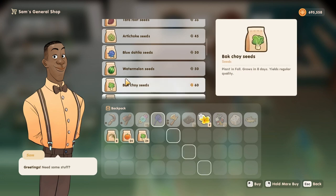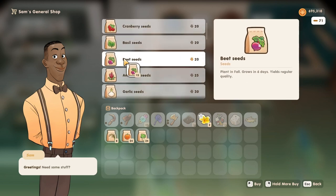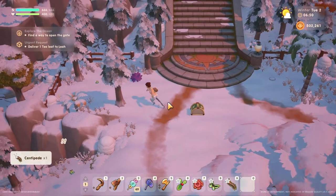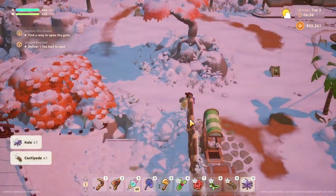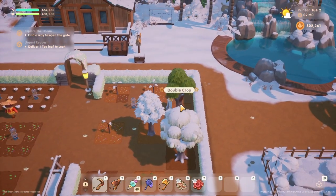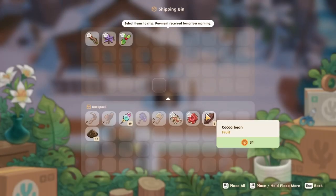These last ones are for rank D: the lily for 132 gold as well. Onto winter — you will have to have your town rank at C to be able to purchase any good seeds for winter. If your town rank is not in good shape for winter you may need to depend your income on critters and coconuts that grow during the winter. But you will be able to buy cacao beans at rank E — they regrow every three days and sell for roughly 81 gold, which is not bad.